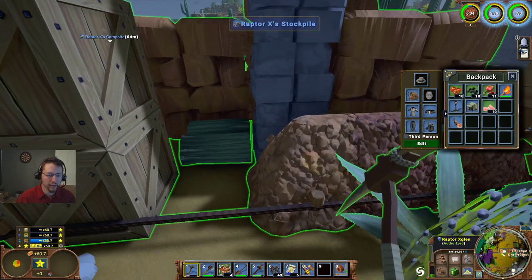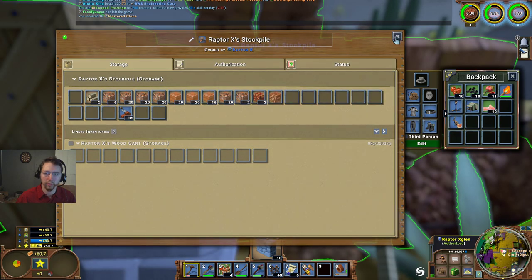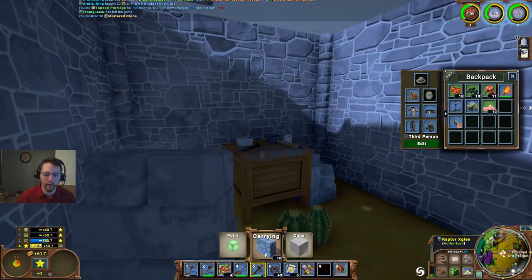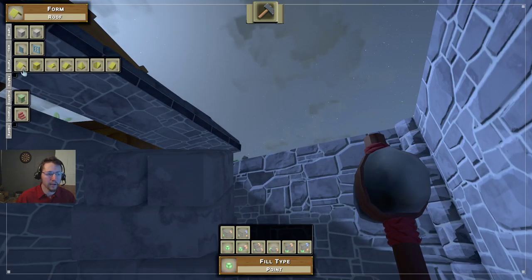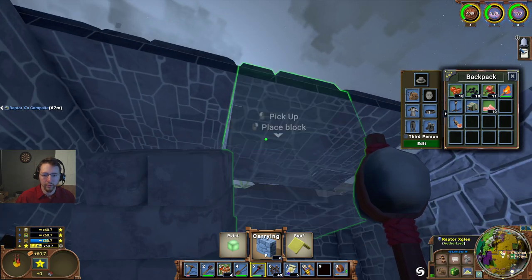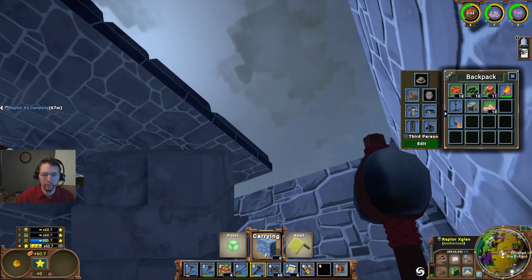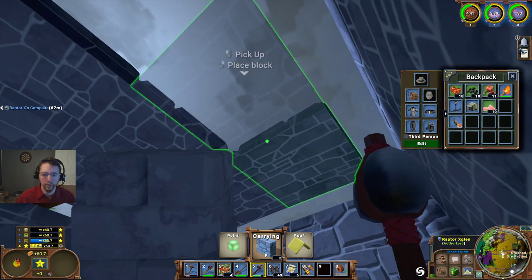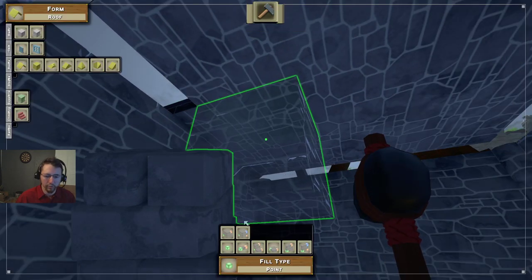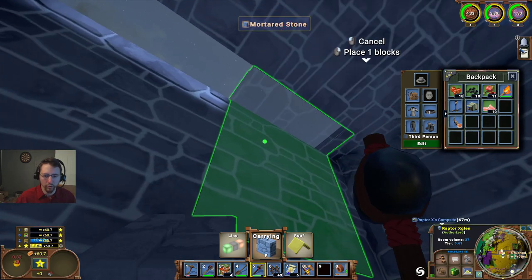We're going to have to build the rest of our roof here first. Let's go ahead and get some of that. We'll go ahead and build the rest of this so that our roof is complete - three, four, five, six. I'm going to go ahead and use the line tool and do a proper edge on this one.